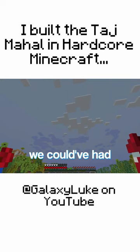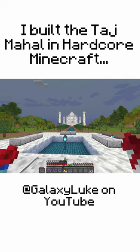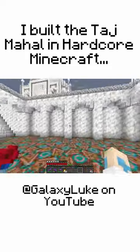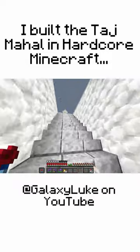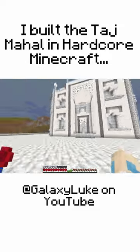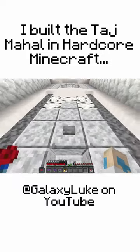All right, the big reveal. We could have had better weather, but bam, that's what it is. Is that not the best thing you've ever seen in your life? I do think it turned out really nice. So we have this big platform here with these arches, and then you go up the stairs here and you have the Taj Mahal. Not the best view from here, I won't lie, but from most angles it looks pretty good, and then four towers each side.